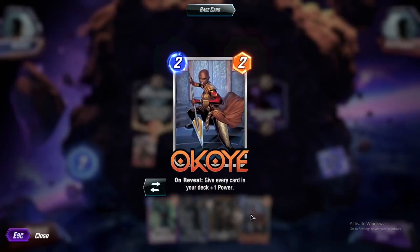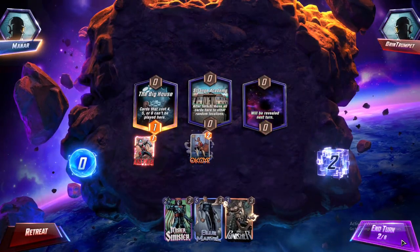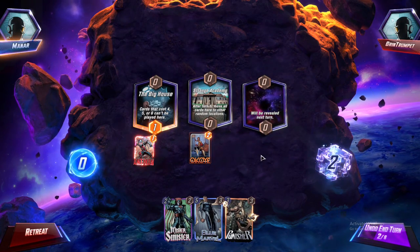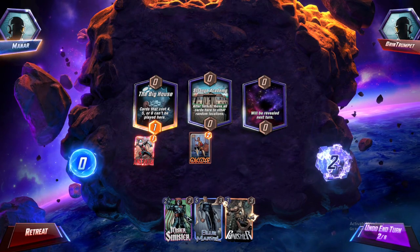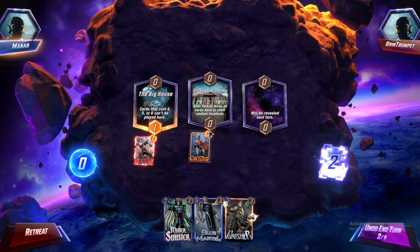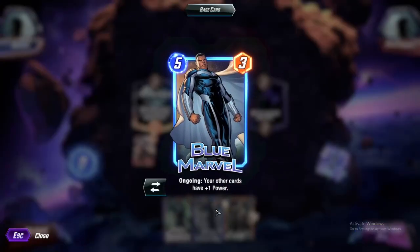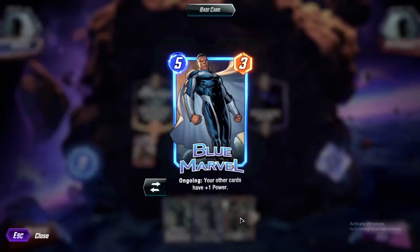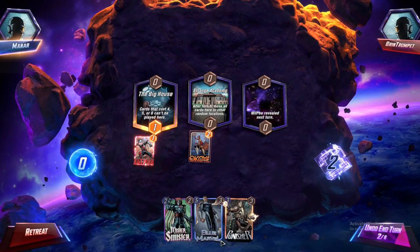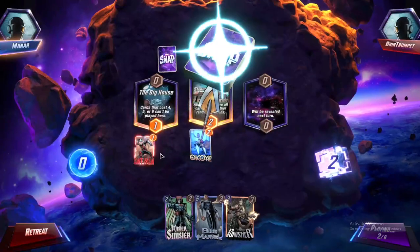I actually think this other play is much more important. I'm just scared of this location - I don't know what's in here. I wish the Sinister was still in the deck. Okoye would have been perfect - she would have been a plus two. I think we push a lot of big numbers here. I think we could throw the Sinister dude in here as well.